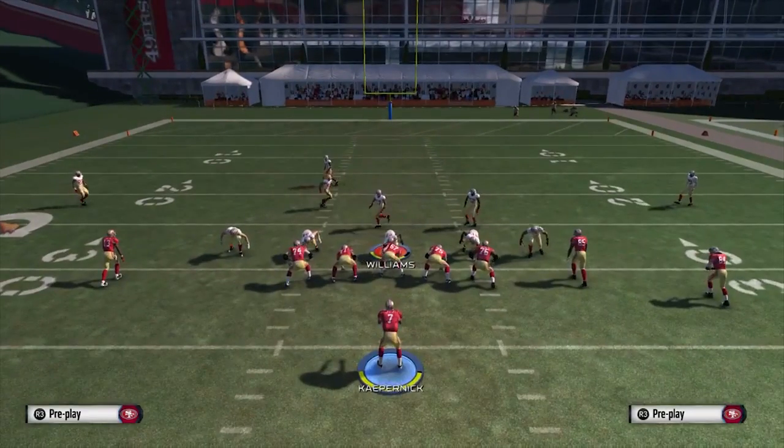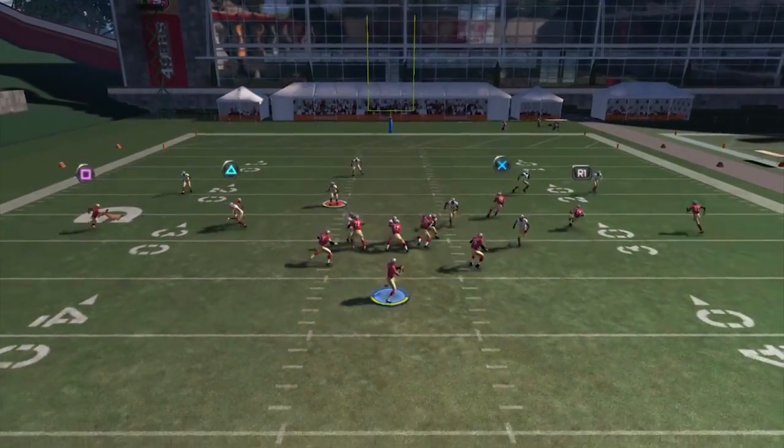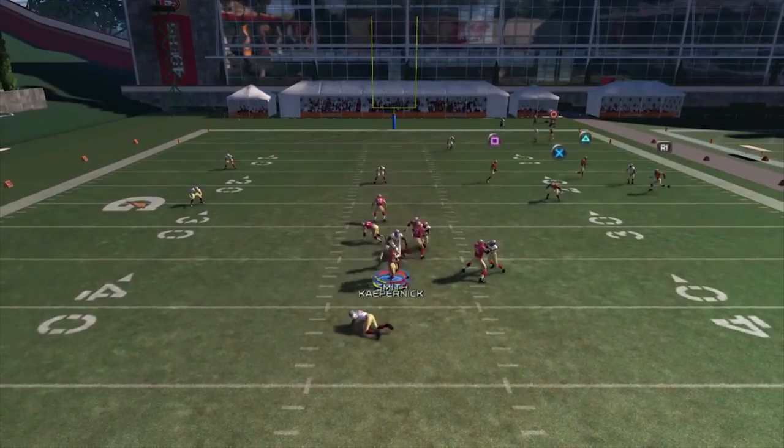So you might get your opponent a little off guard. They think you've got A-gaps in your back pocket — getting a little scared, getting a little risky, trying to force passes, things like that. This can be mixed in with max coverage and things like that all the time.